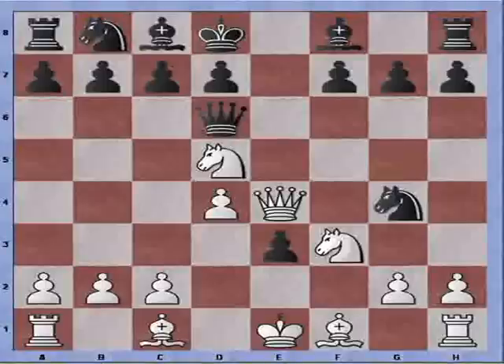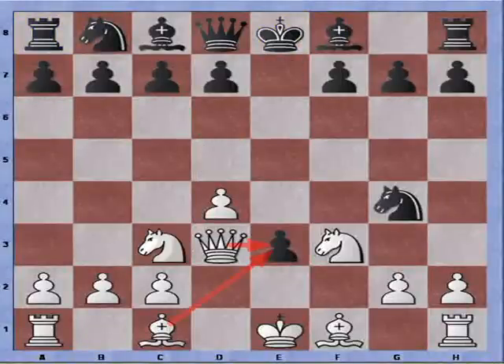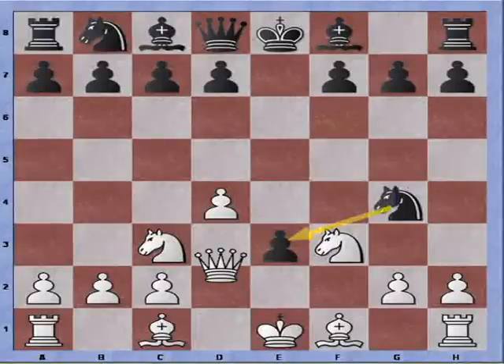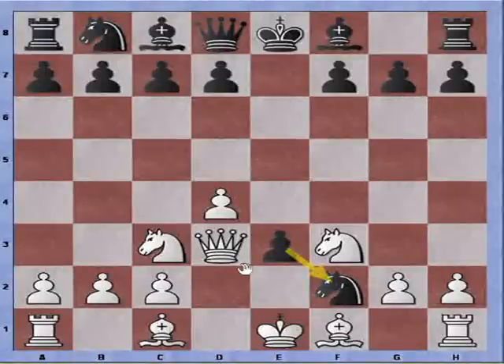Knight to G4 defenses don't seem to work. But Black has a second idea. After Knight to G4 and Queen to D3, instead of defending the pawn with a Queen move, what if Black were to play Knight to F2? This attacks and forks the Rook and the Queen, and of course the Knight cannot be recaptured because it is protected by the pawn. I've had this played against me a few times, and it's a failing attack.